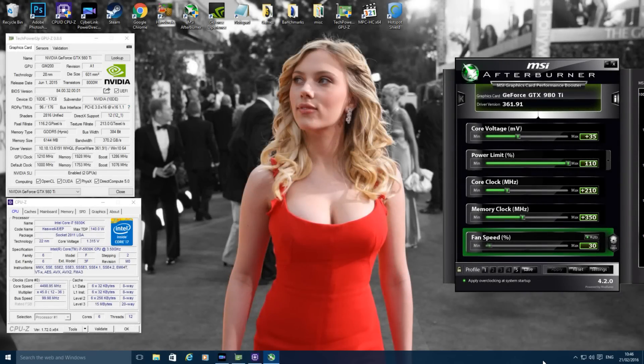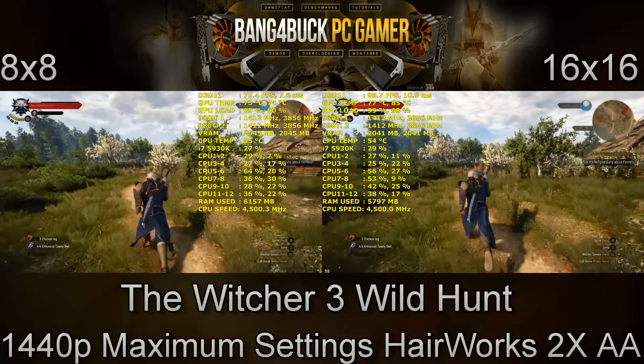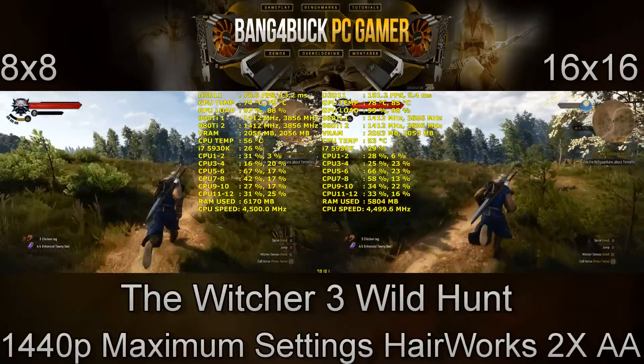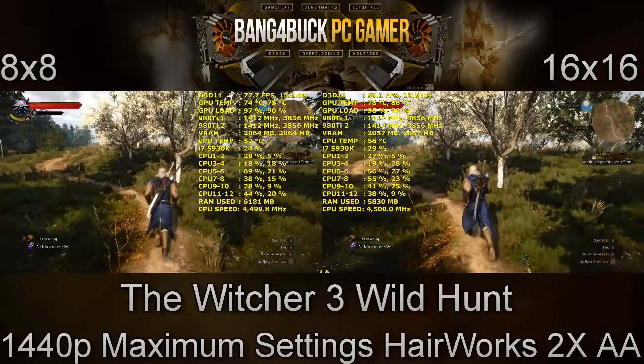That pretty much wraps up my comparison between running your two cards at full bandwidth of 16x16 versus half the bandwidth with 8x8 configuration. There were some shocking increases in performance that I wasn't expecting — especially with The Witcher 3, where I saw an increase of 18 frames per second, and I triple-checked those results to make sure they were consistent. With Project Cars, I saw an increase of 39 frames per second, which was pretty nice to see as well.